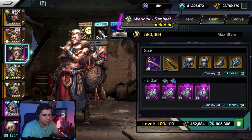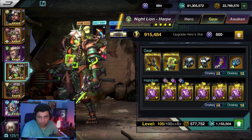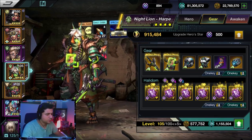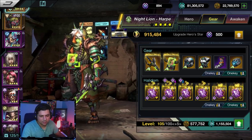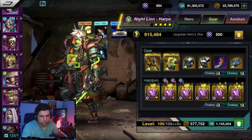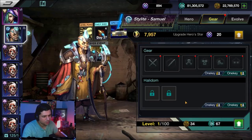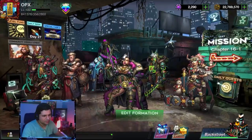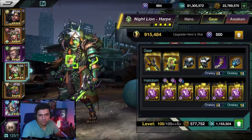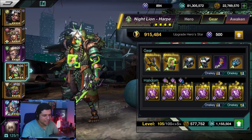Depending on the rarity of your champion — blue, purple, or gold — that determines how many halidome slots you get. So you either get two, four, or six halidomes. Scrolling down to a blue character you see two slots, a purple has four slots, and the orange gold characters get six spots.